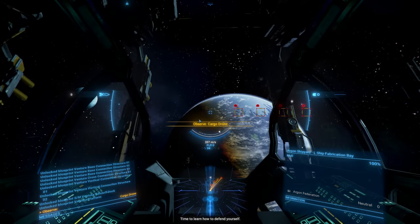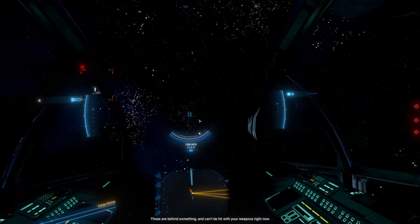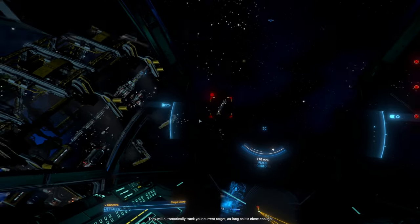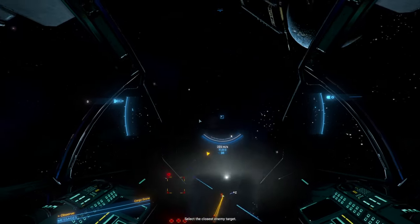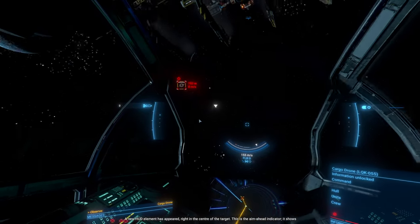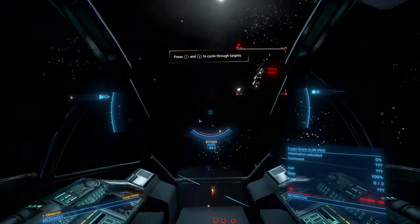Alright, combat — now we're talking! Time to learn how to defend yourself. There are a handful of targets in front of you — their red color indicates they are enemies. I don't want one on my six, but now I've got three on my six. Those are behind something and can't be hit with your weapons right now. I've now activated your primary weapon. The small dots that appeared indicate where the weapons are currently aiming — they will automatically track your target as long as it's close enough. Note that some HUD markers are smaller — those targets are currently outside your weapon range.